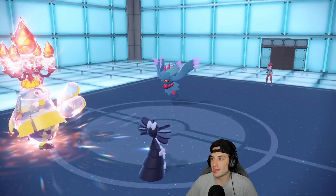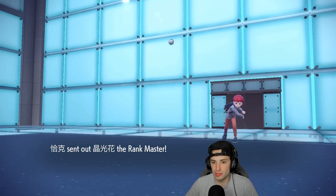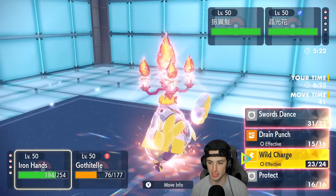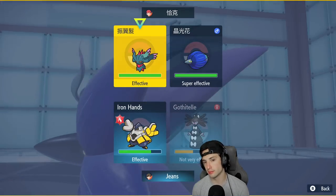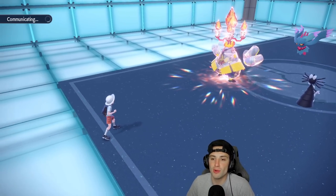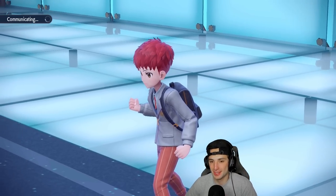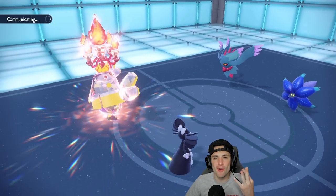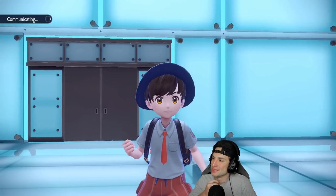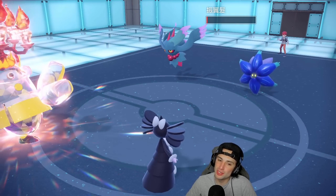We still have about one more Trick Room turn, and now I feel we should double down into Fluttermane since it can't protect again — chances are it won't land it. Wild Charge and Psychic double down into it. I'm not worried about Glimmora — I've got absolute dogs in the back end to finish that. We still have all four of our back Pokemon. That's too easy — though I think I said that last time and jinxed it.